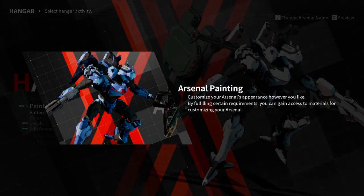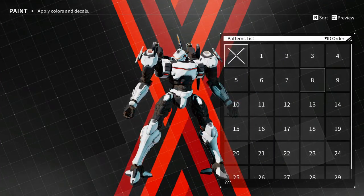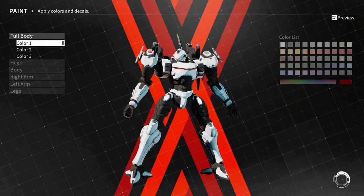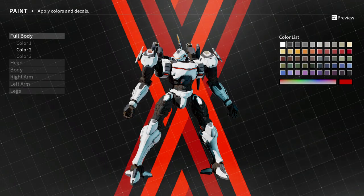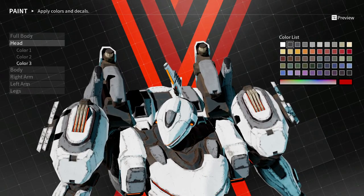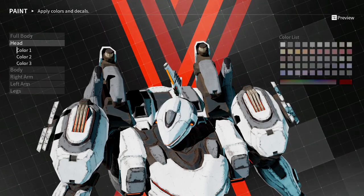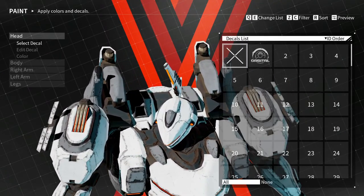Arsenal paint — you can customize the wings and appearance however you like. Changing patterns, full body color: color one is white, color two covers another part — let's go lighter. Color three for the dark parts. You can also customize the head separately. The tips have their own color slot too — okay, I don't need to go into that much detail.